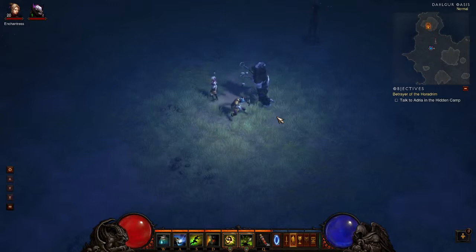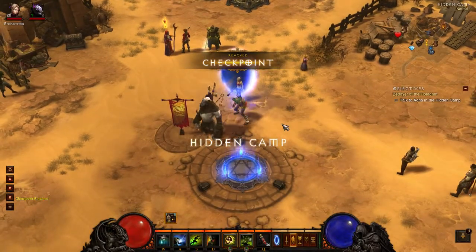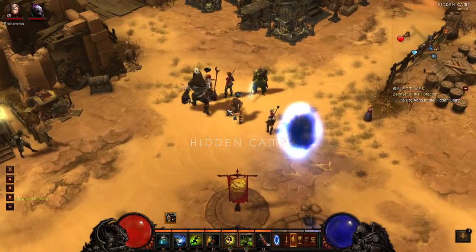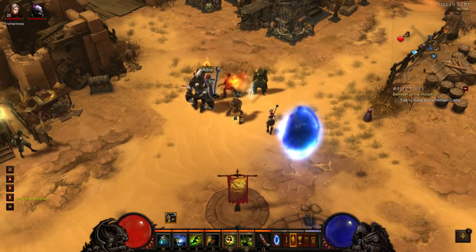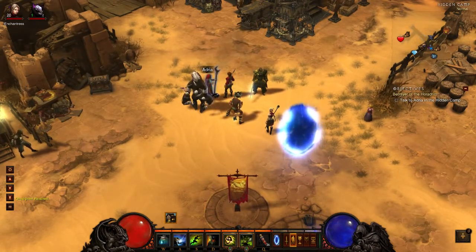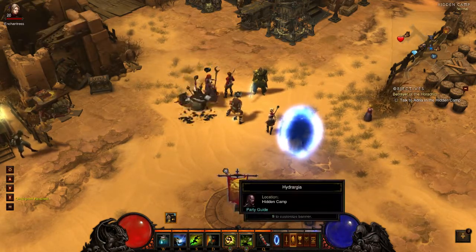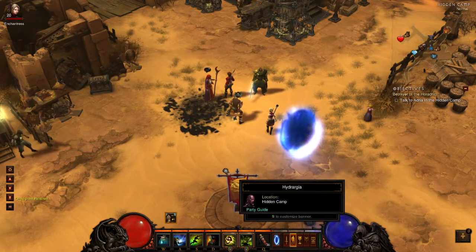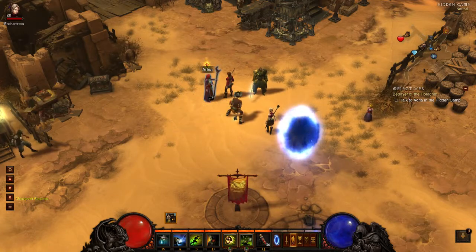I quite like how they do it in speech rather than text. Now we have to get back to the hidden camp. 'If you keep holding back then you'll never improve.' 'Leah, are you alright?' 'Yes, I think so.' 'I'm sorry to push you like this, but it will all be for the best in the end.' So that's over — Leah's practicing but she's not very good yet.